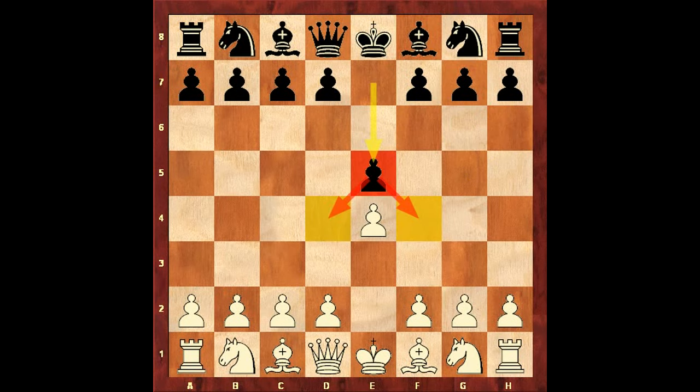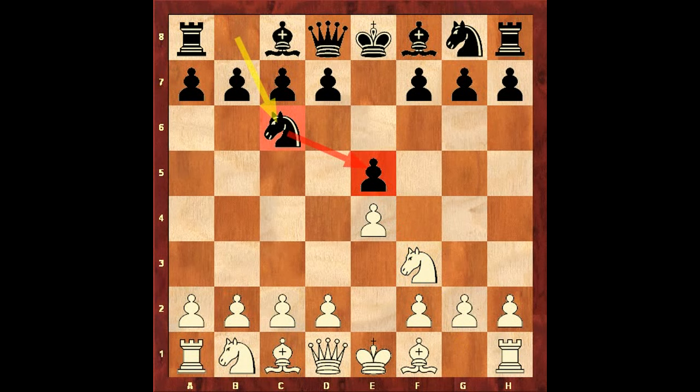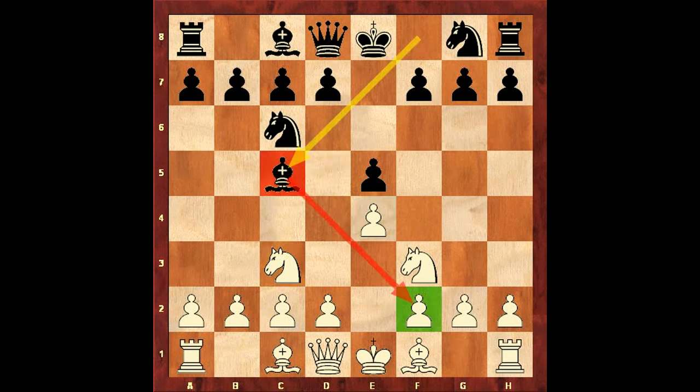Now let's take a look at the following game. E4 — Rule number 1: open with either the E pawn or the D pawn. E5. Knight f3 — developing the knight, Rule number 3: develop knights before bishops, and attacking the E5 pawn — Rule number 2: make a good developing move which threatens something. Knight c6 — developing the knight and defending the E5 pawn. Knight c3 — developing the knight towards the center before bishops, Rule number 3, and controlling the D5 square. Bishop c5 — developing the bishop to a strong diagonal.